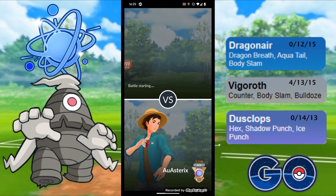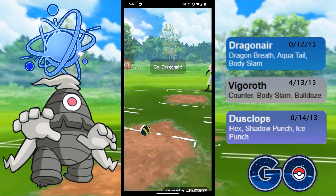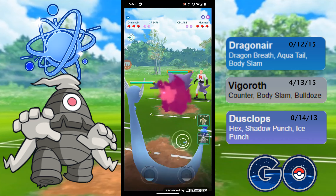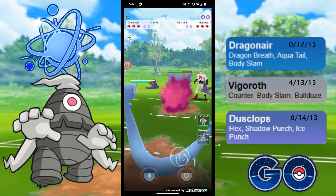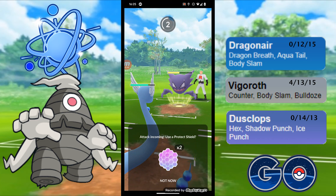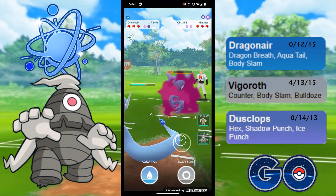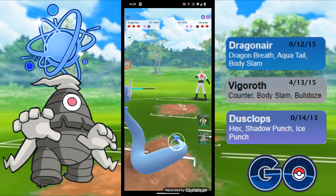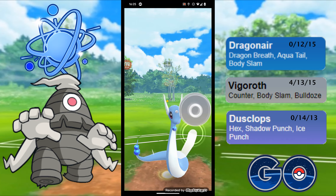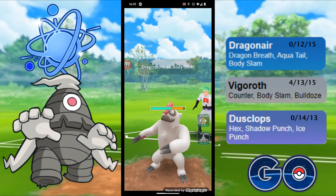I'm surprised the Haunter didn't get the win when it came in against the Dragonair. So another Haunter lead and we'll see what they want to swap out into. I'm going to shield this up again — and yes, this one is the Ice Punch. That works out absolutely fine and I don't think they get to a second Ice Punch — they do not. So we'll throw into our own Body Slams and this is going to put us in a really nice spot. They're going to have to shield one of these.